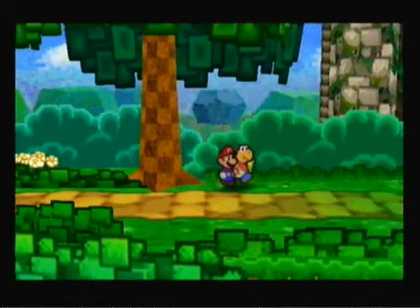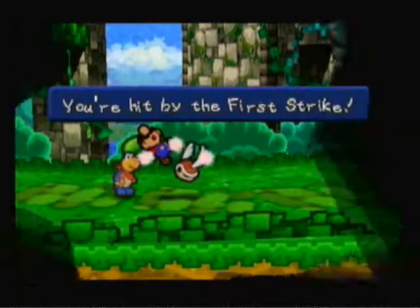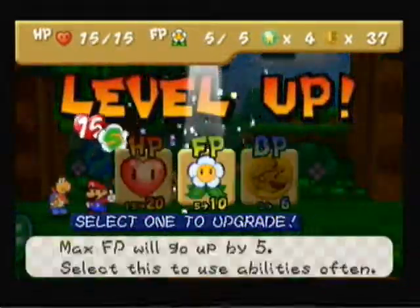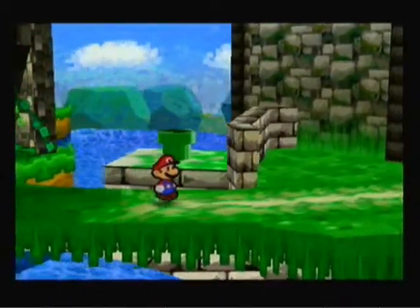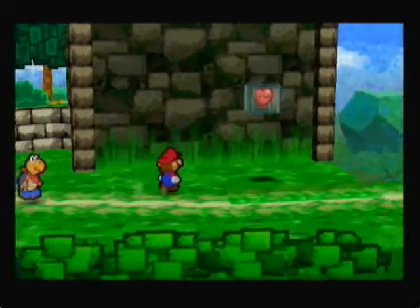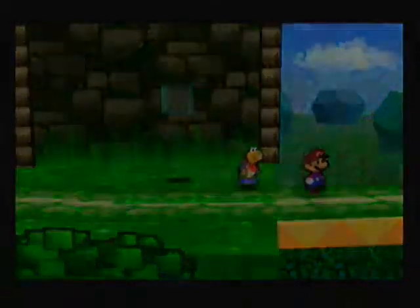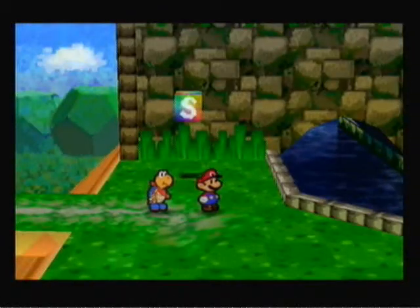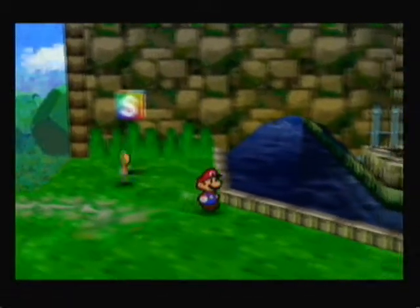We have a Star Piece — sweet! So we are getting closer, and we leveled up. We leveled up our FP now: 15 HP, 10 FP. So we're level three now. And we finally made it to the Koopa Fortress, fully healed just in case.